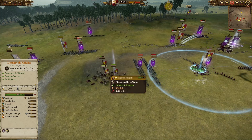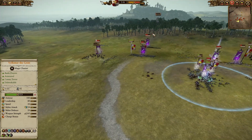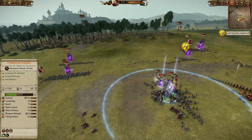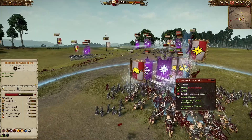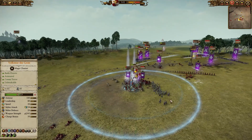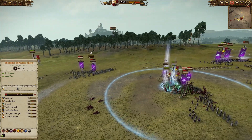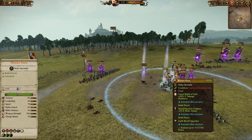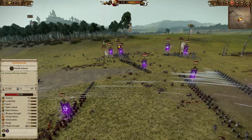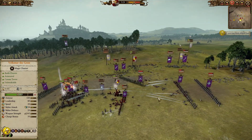The two Dark Shards on the left are getting charged by Demigryph Knights, which is nice. I'm bringing Volkmar in as well to get some healing and buffs. The Jade Wizard's spells are on cooldown but I need them desperately — these guys are taking a lot of damage. But a mistake from my opponent: he brought the Supreme Sorceress down, which means she's going to get destroyed, especially with this many buffs on the knights. I overcasted Earthblood so these guys are getting some heals.